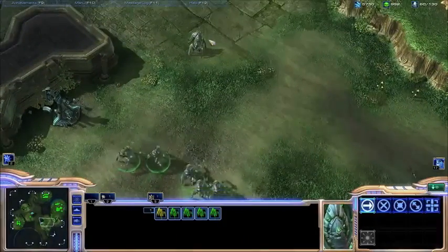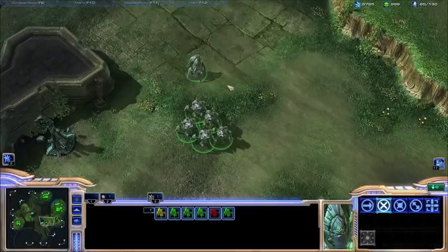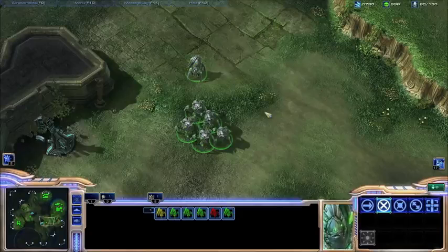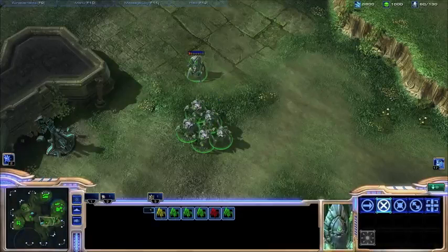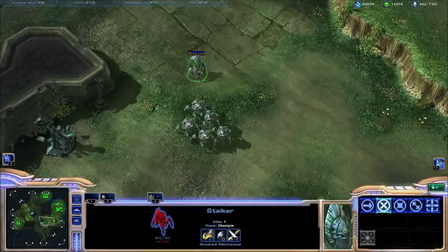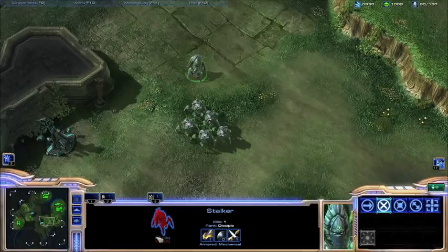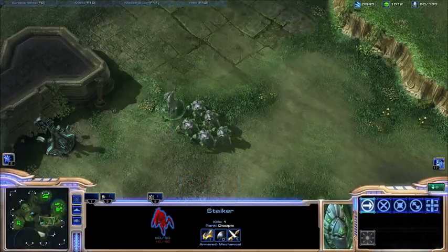So after battle, just get your units out of combat and their shields will regenerate. A good Protoss player will be able to blink their Stalkers back and let their shields regenerate to get them additional health. So from just having 18 HP, he now has 80 shield and 18 HP out of 80 back — which is really good.